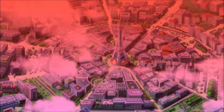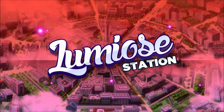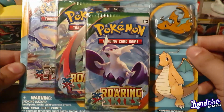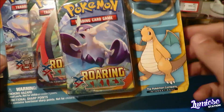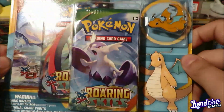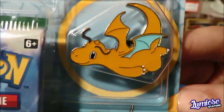Thank you for joining us. Welcome to Lumeo Station. What is up my Lumeo Station fam? Watering Grass here, your TCG conductor, and I am here with a very, very awesome product — a nice and powerful GameStop exclusive right here, the Dragonite Pin Blister.